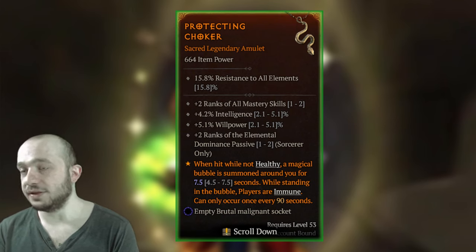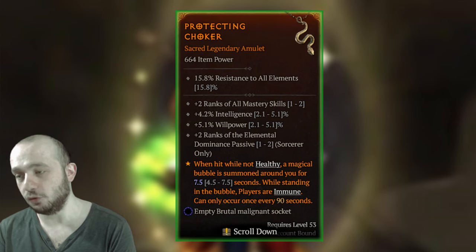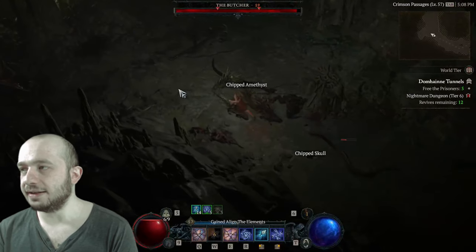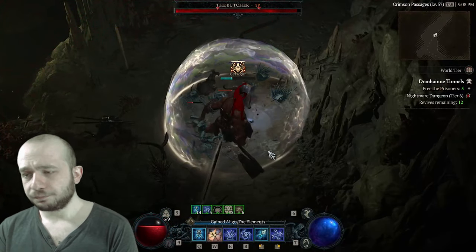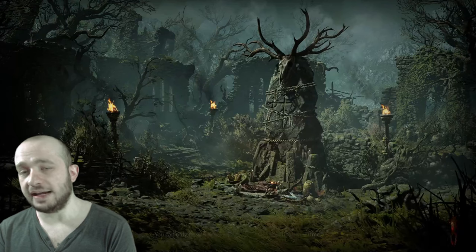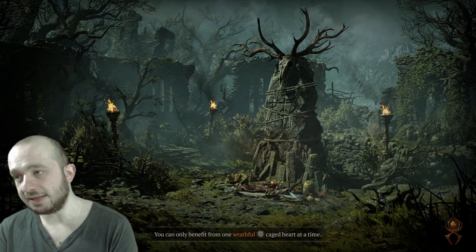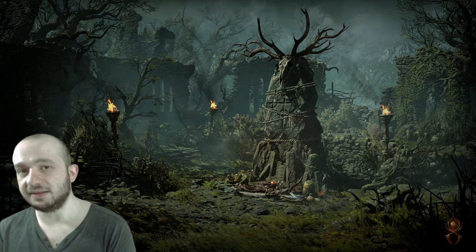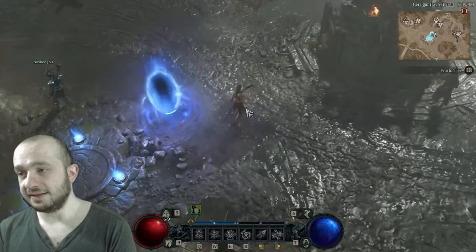I'll give you a few instances where this might actually be useful. Let's say you're doing a nightmare dungeon and the Butcher shows up, and for whatever reason you don't want to kill it — you just want to skip it. The bit of a caveat here is that you cannot be healthy for this effect to take place, which means you need to be below 80% health to gain the immunity bubble. But in this case it works perfectly fine.